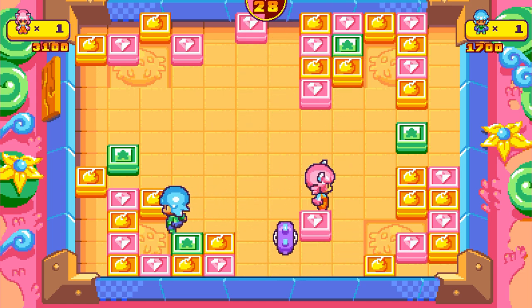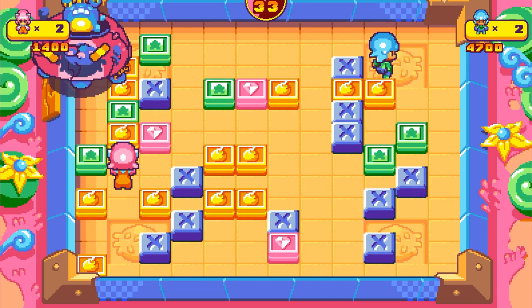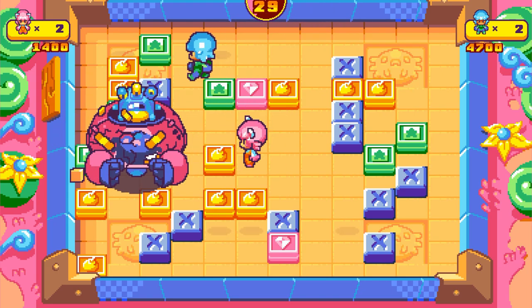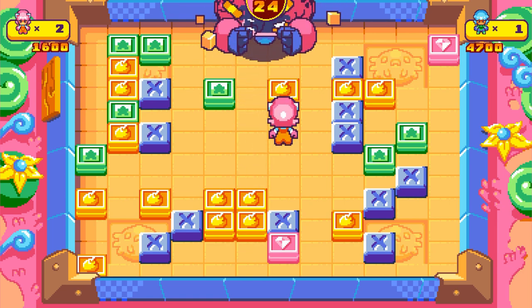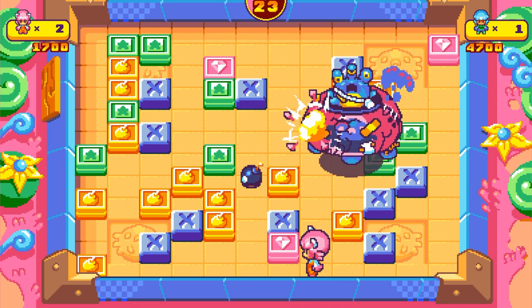Going through the different rooms in this game is an absolute blast, especially in co-op. Fifty levels and five worlds, all of which have a unique theme to them and a boss character to deal with at the end. Most of these bosses involve strategically moving the blocks around to damage them, just as you would the enemies in this game, but they tend to be bigger, badder, and more dangerous.